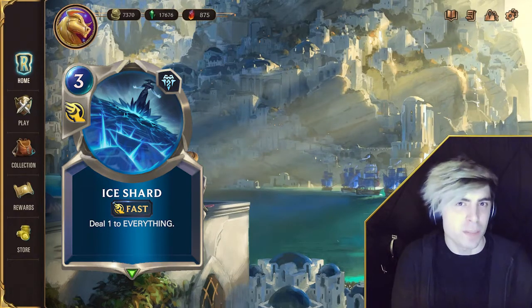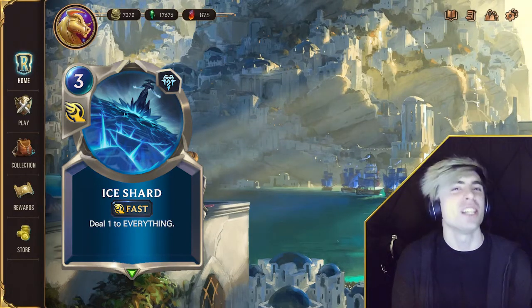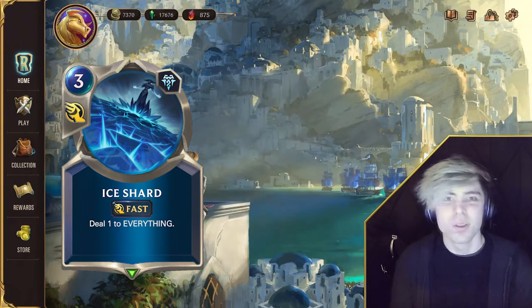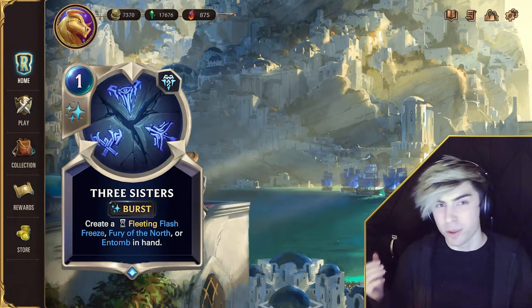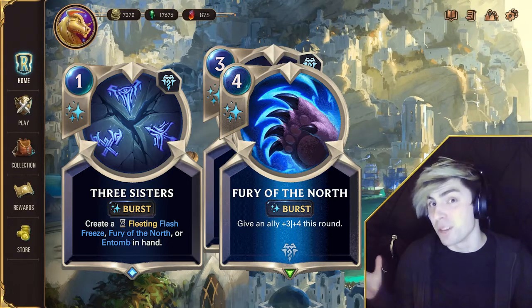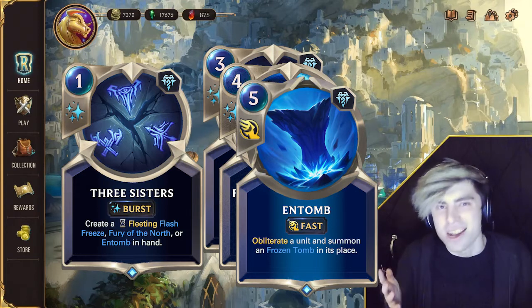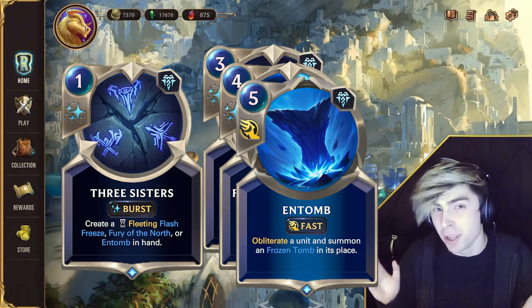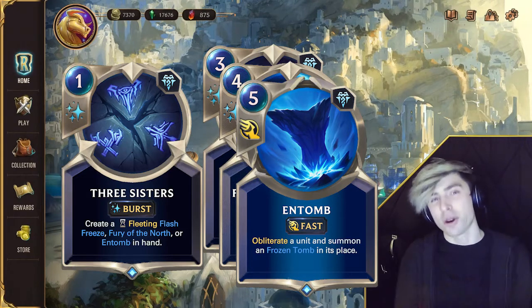We have a new spell — three-drop Ice Shard, deal one to everything. Expect to see this in Scarground decks. We also have a new utility spell: Three Sisters. This card allows you to either summon a Flash Freeze, a Fury of the North, or an Entomb, for the cost of one mana. Options are very valuable in Runeterra, so I expect to see this card a lot.